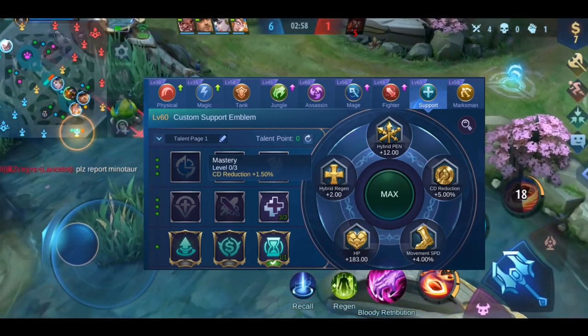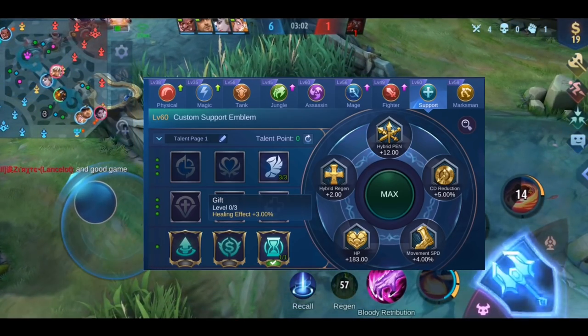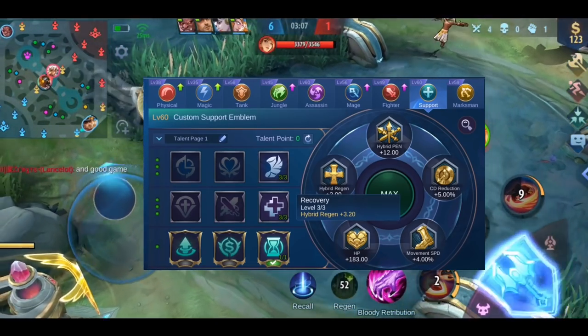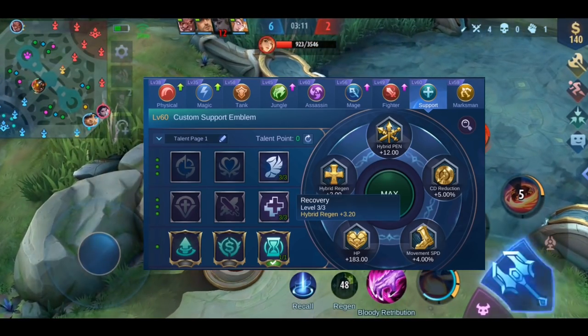As second sub-talent, I would choose Gift for heroes who have a healing skill — Rafaela or Estes, for example. Otherwise, I would choose Recovery. You regenerate HP and mana with it, so you can survive longer without needing to go back to base.